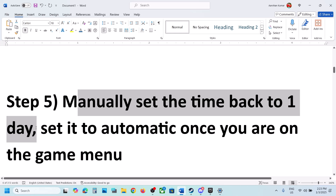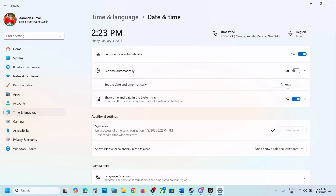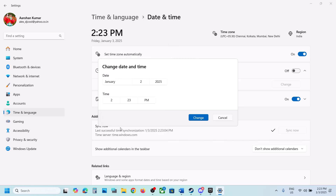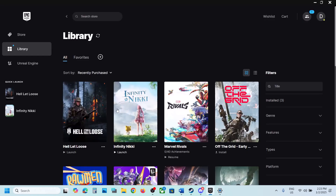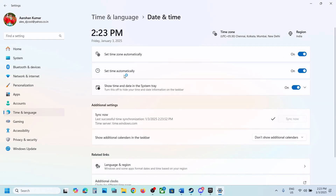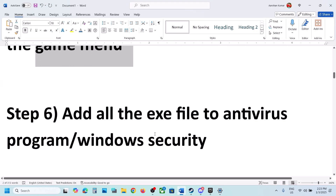The next step is to manually set the time back to a day before. Go to Date and Time, turn off Set Time Automatically. Once you turn it off, you will see the Change option. Set the date to one day before — for example, if the date is the 3rd, set it to the 2nd — then hit the tick icon and click on Change. Launch the game and check. Once the game is on the menu screen, you can turn Set Time Automatically back on and check.